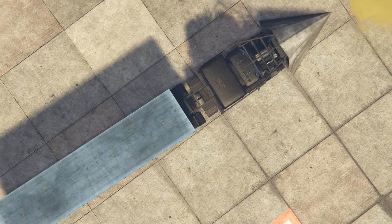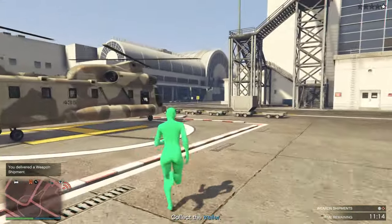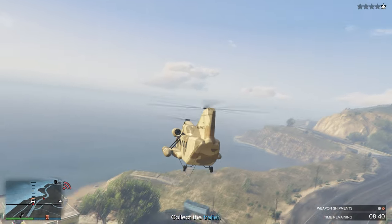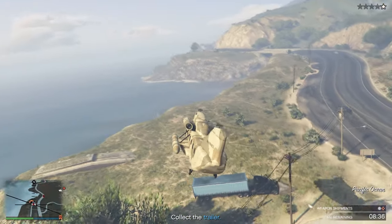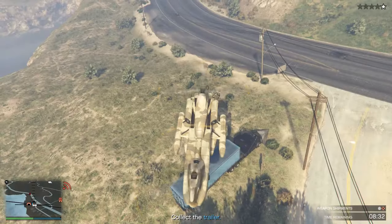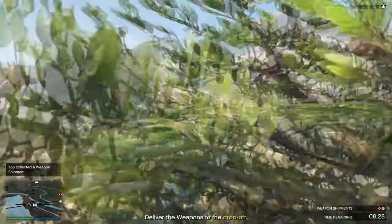I delivered the first truck squeaky clean, no problem. Once I delivered it, I was at the airport and spotted a cargo bob. I figured it would get me to the other truck pretty fast, so I used it. Now, if you didn't know, the cargo bob picks things up and puts them down — like a big crane. So I used my big brain, which happens to be small like a walnut, and decided to pick up the back of the truck to see how fast I could get there.